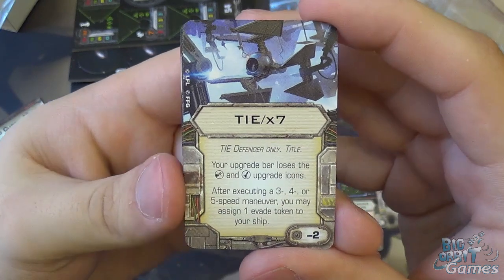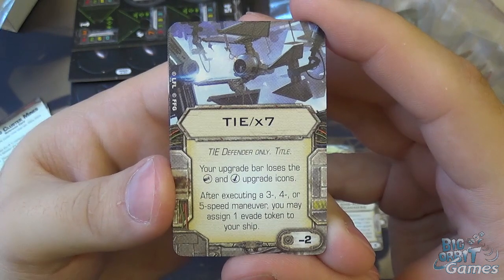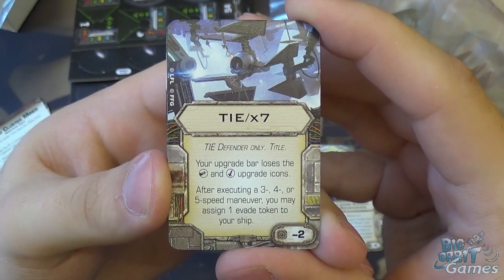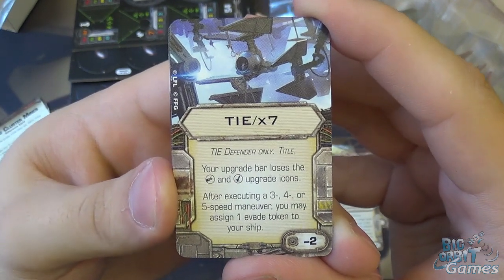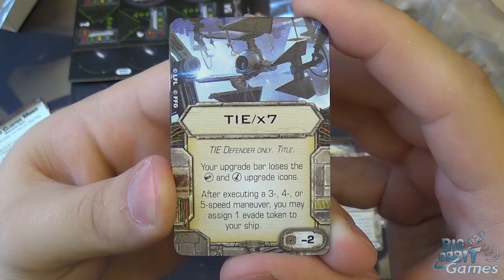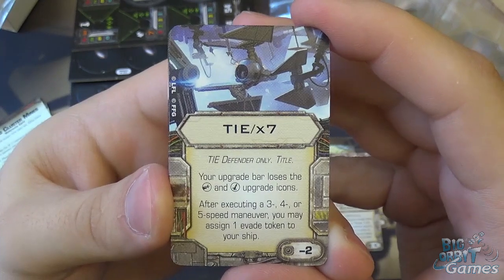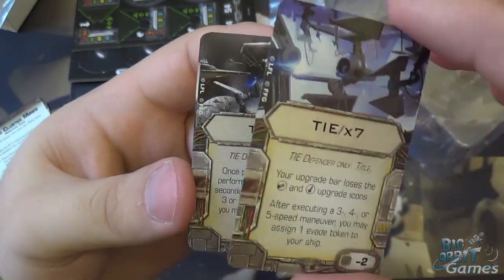Then we have the TIE X7, a TIE Defender-only title at minus two points. Your upgrade bar loses the cannon and missile upgrade icons, leaving just the elite pilot talent. After executing a speed three, four, or five maneuver, you may assign one evade token to your ship. So it becomes a lot more maneuverable and defensive, but you lose some offensive punch since you can't equip secondary weapons — a definite trade-off. You get two of those.